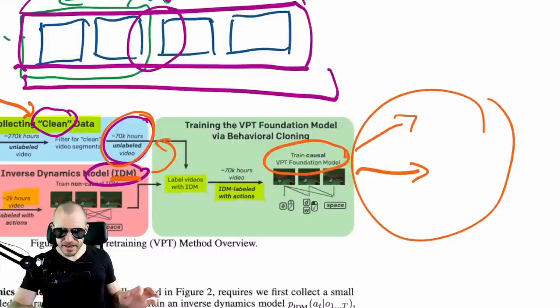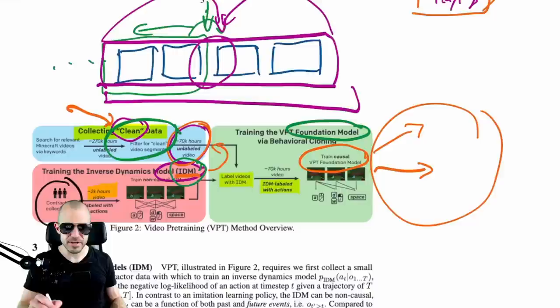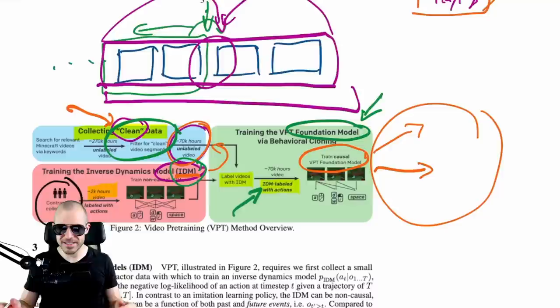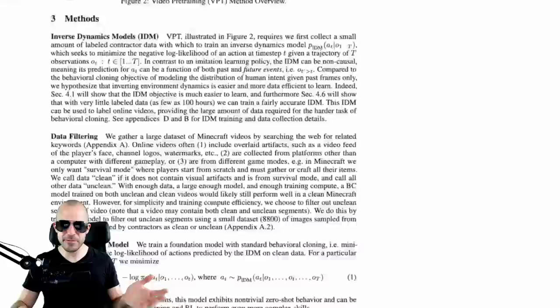One thing I have to point out is that they keep using the term 'foundation model.' They have different models: the inverse dynamics model, the classifier for clean data, and the behavior cloning model trained on the pseudo-labeled large data — that's what they call the foundation model. I don't know how much money Stanford gave them to call it that. But the amount of times this paper uses the word 'foundation' is a bit over the top, I have to admit.